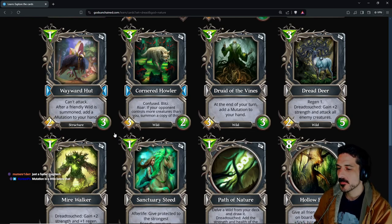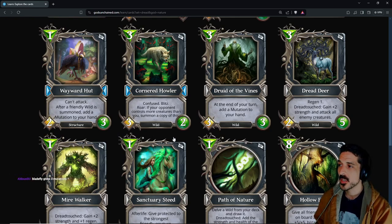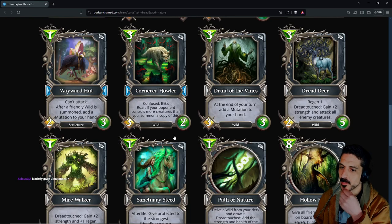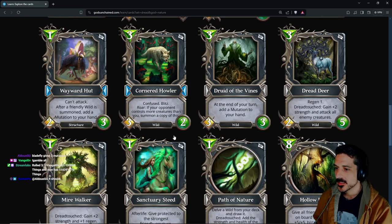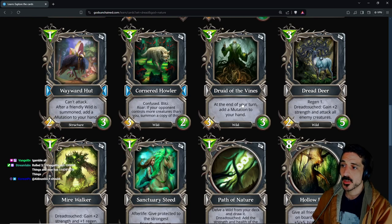Cornered Howler: three-mana 3/2 wild wolf, confused blitz — roar: if your opponent controls more creatures than you, summon a copy of this. So if I have an empty board and you have two creatures, I play this and I have two creatures. Bladefly gives three mutations — that would be correct.